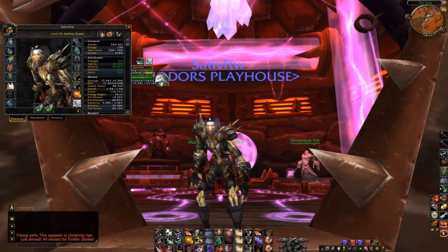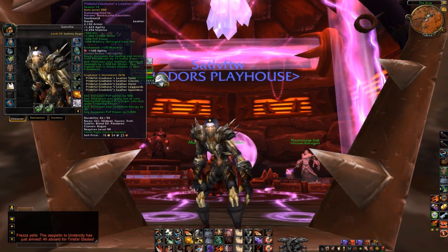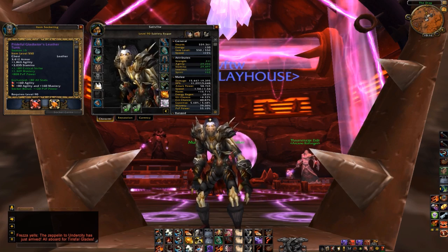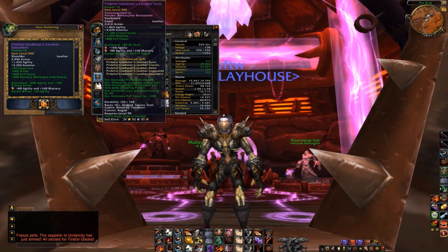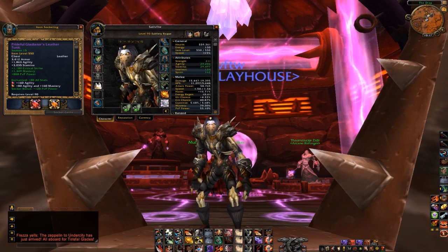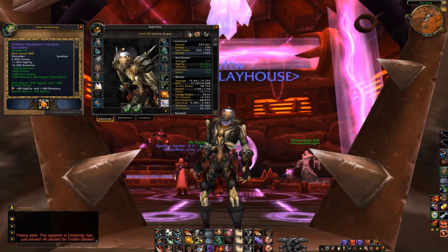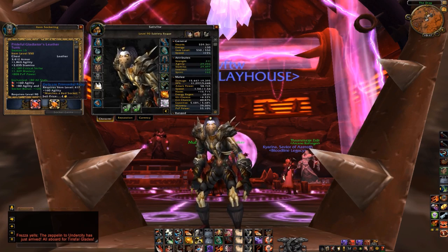Now let's look at what I'm doing for gems. Gems are pretty straightforward — I'm gemming pretty much straight agility. The only places I opt to swap agility for socket bonuses are in yellow sockets where I can get a good chunk of stats. For example, I lose 20 agility and gain 160 mastery — a pretty good trade-off. In another slot I lose 80 agility but gain 120 PvP power and 160 mastery, which is also pretty good. For the meta gem I'm using the Agile Primal Diamond. The yellow gems are called Adept's Vermilion Onyx, and the red gems are the standard Delicate cut — it's been Delicate forever.